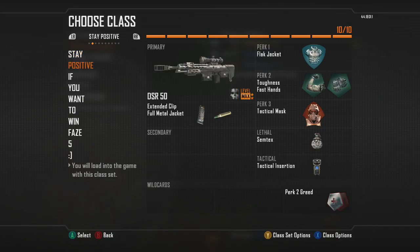My next class is the DSR — it's the same exact loadout. I use extended mags instead of fast mags because you can reload cancel with extended mags faster than with fast mags, so I'd suggest using that instead. Third is the XPR. These three classes all have basically the same build with perks and everything.